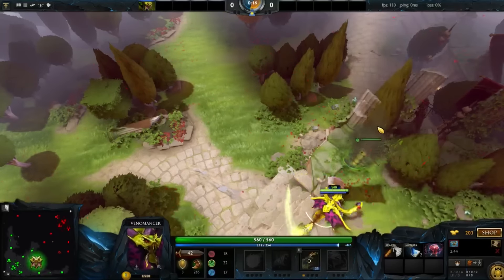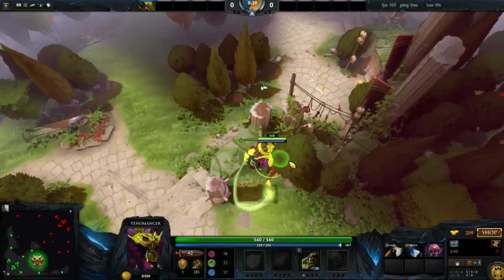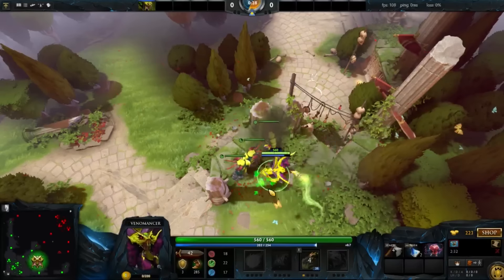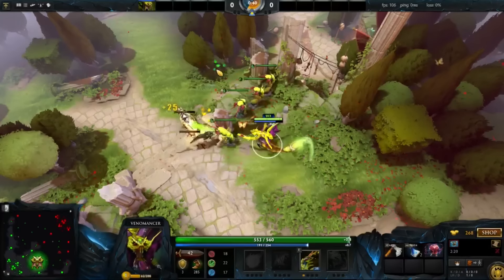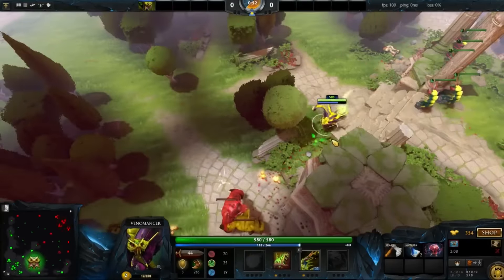We're going to go ahead and start cutting down the trees with our Quilling Blade when the clock hits zero. At around 15 seconds, we're going to start spamming wards on the cliff above the medium camp. We need to kill the medium camp before the next spawn and stack the hard camp too. Use the Blystone here to make sure that the minus armor is applied to the creeps that we are attacking with the wards.